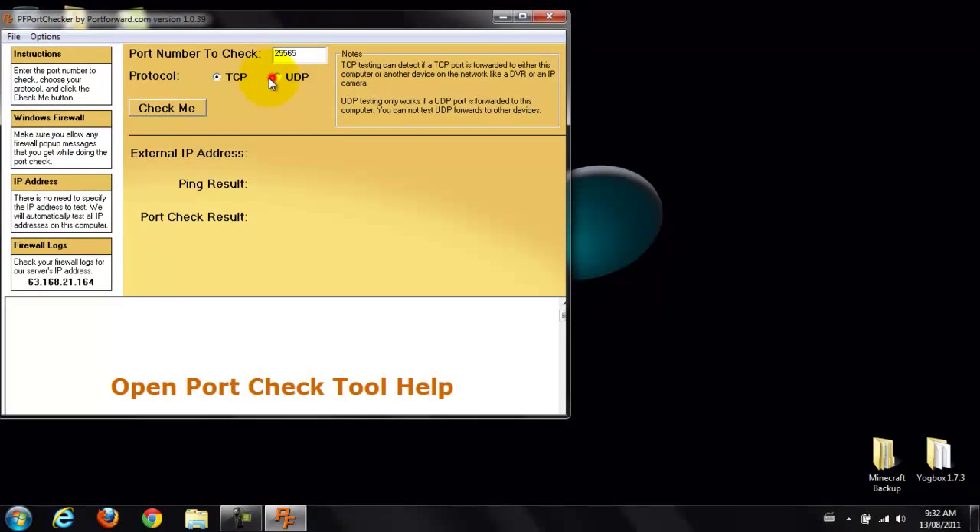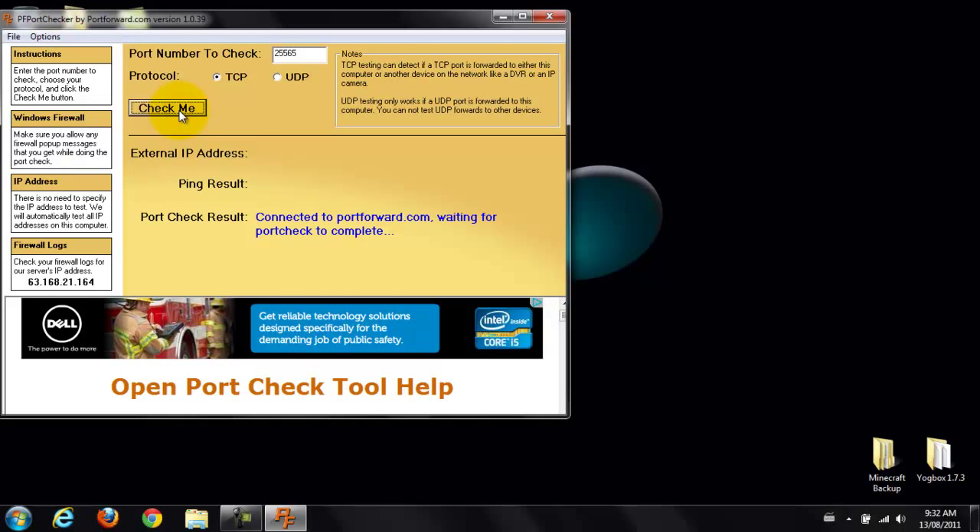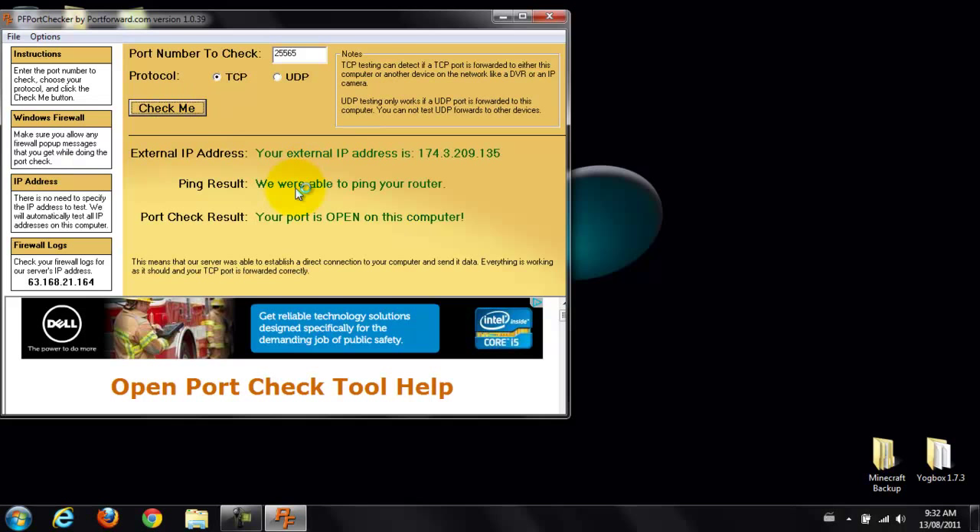Go ahead — UDP or TCP doesn't matter — just type in 25565 up here and hit Check Me. If it says your external IP address is found, it'll be different for everybody. The ping result should say we are able to ping your router and your port is open on this computer.